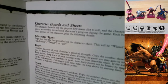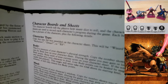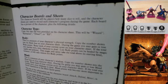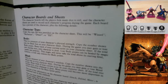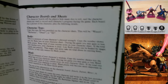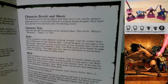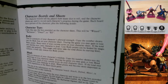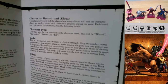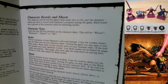Page 5 - Character Boards and Sheets: The character board tells players how many dice to roll; the character sheets record each character's progress. Body is the measure of physical strength - copy the number into the body box. During the game you may gain or lose body points. If the total ever reaches zero, your character is dead. Lost body points can be healed by magic spells and potions, but healing will never take the total above its starting number.